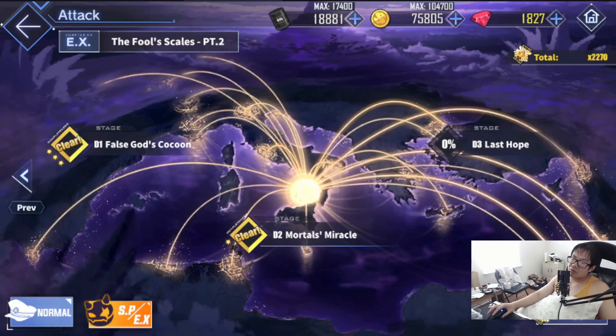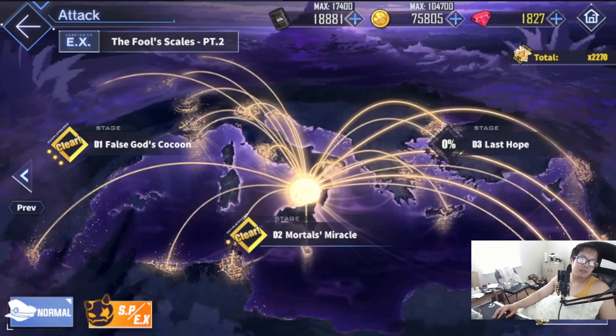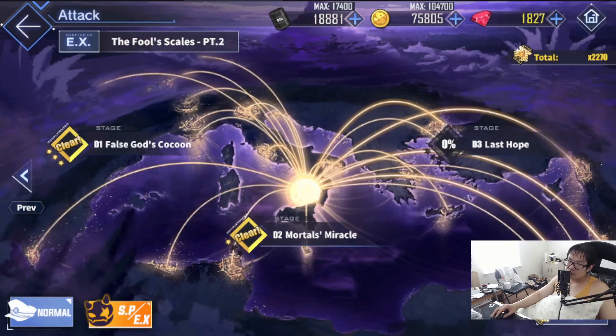As for early game players, I don't think this map has anything great. The early maps, which are like A and B, don't hold any good drops. Farm B3 for the ship drop — save yourself 8,000 points.